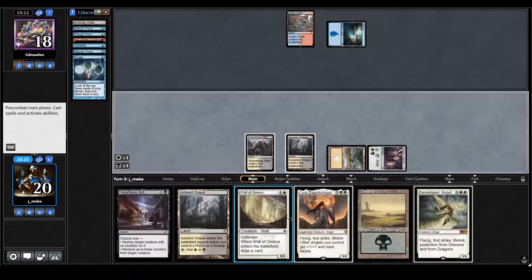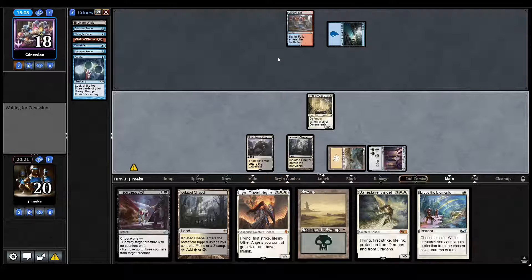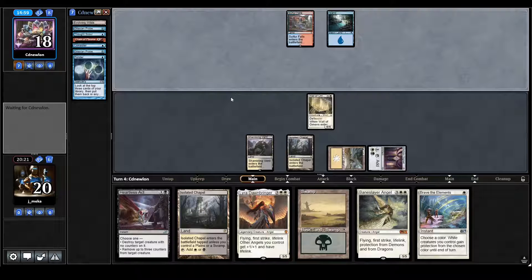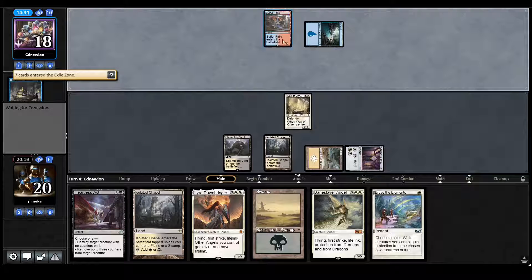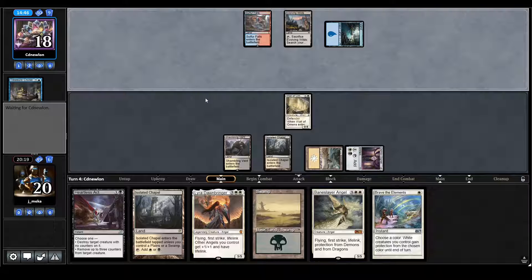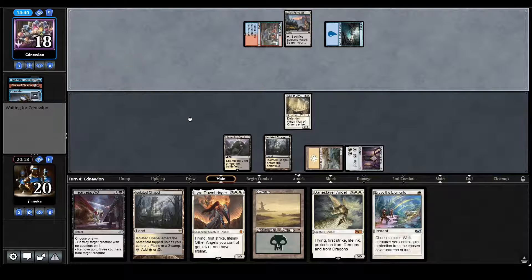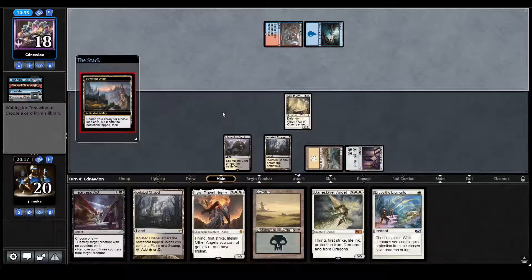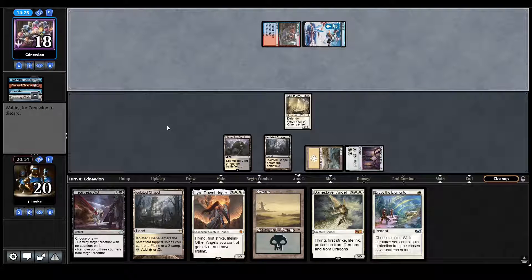Wall of Omens. I don't know — they play another land and then another. They'd have to have double Spirit Guide to go off. There's no way they can go off, I think. I think I hit a land drop here, so I think I have full range to slam this Baneslayer. Even if they tap off with a Swan, I'll take it with Heartless Act. I think with full impunity there's no downside from slamming the Baneslayer unless they just kill it.